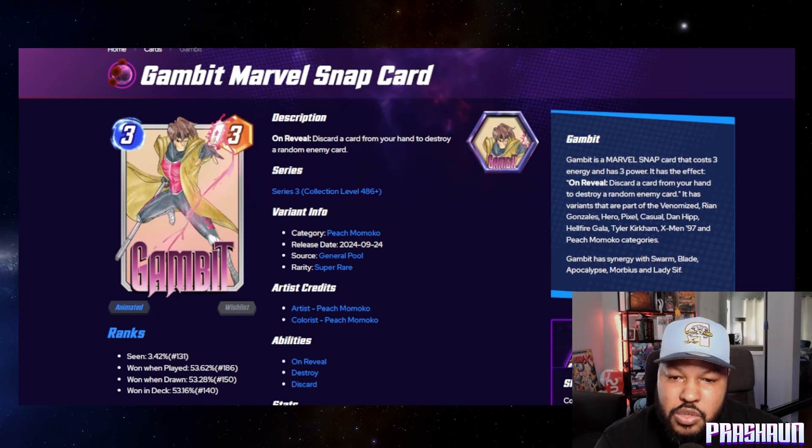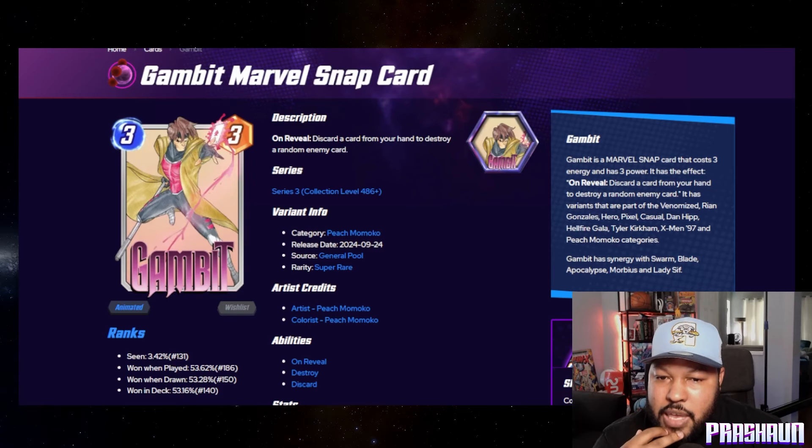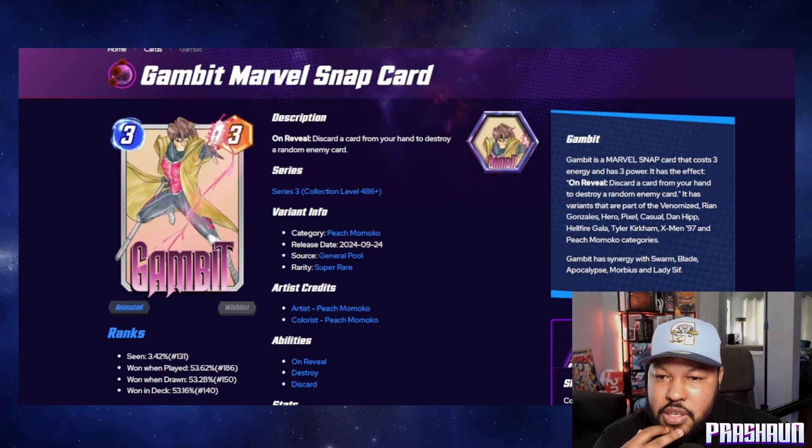Next we have Gambit by Peach Momoko — super rare, so 1200 gold. It's pretty cool, another Peach Momoko piece.